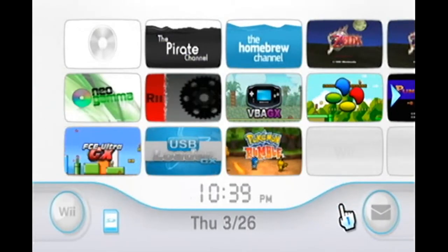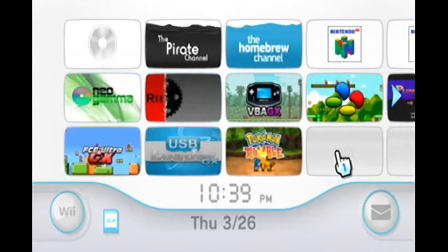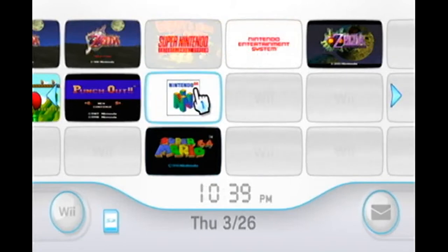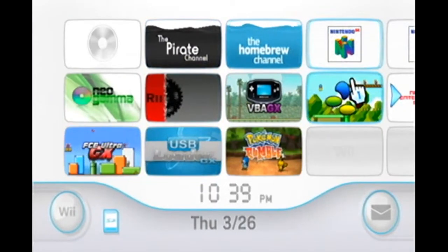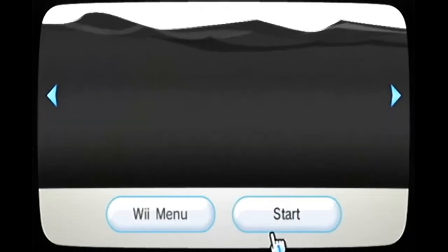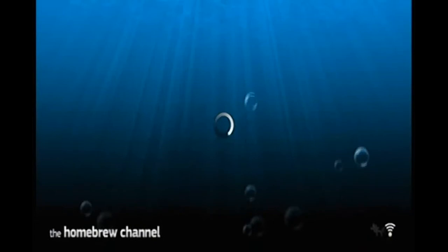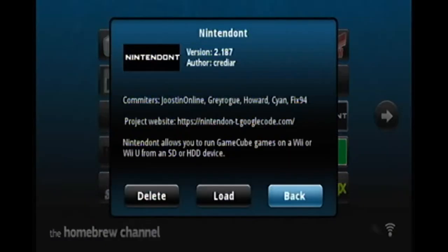This is my Wii. I've got NeoGamma — I'm gonna uninstall that eventually, just too lazy right now. I've got Japanese Majora's Mask on here, and I've got Ocarina of Time. Anyway, let's boot up the Homebrew Channel. You can boot it through the Homebrew Channel or the pirate channel — do whatever you want. I've got Nintendont right here and I'm gonna load it up like I showed you earlier.